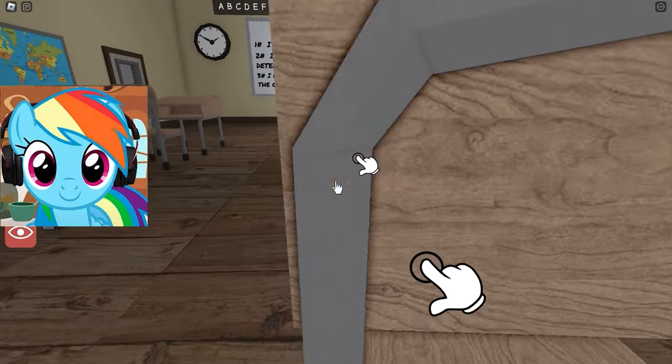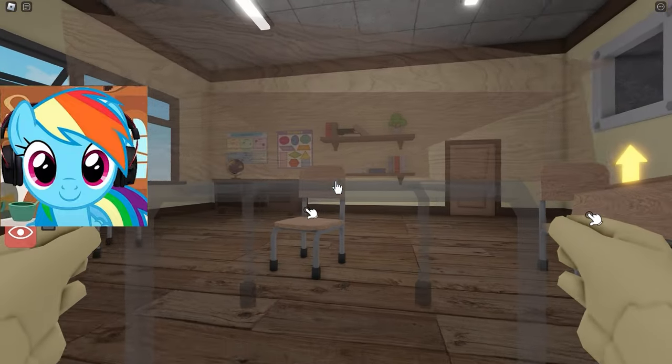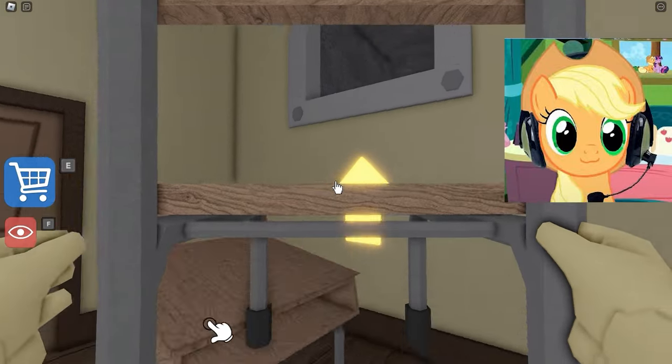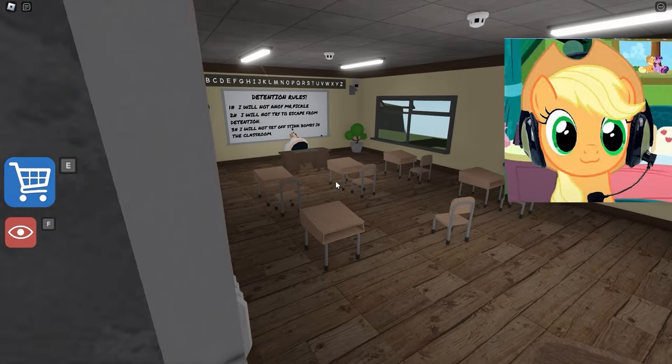All right, let's go! Our first task is to get out of this office, and we will do it with desks and chairs that are in this class. Now we're going to put a desk like this, and then we're going to put a chair on it, and that way we can get out of this class through the vents. This is really fun, I love it.